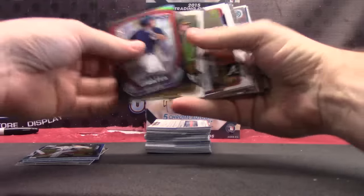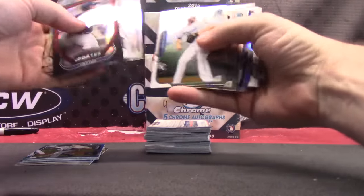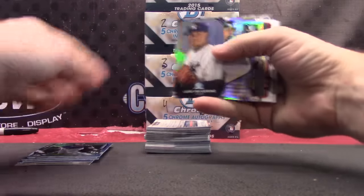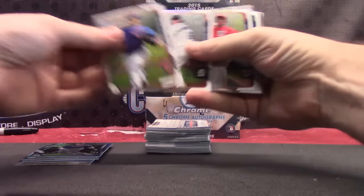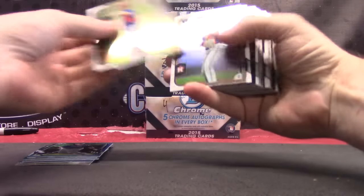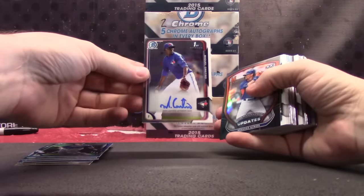Jane says she's done with Sergio. Here's a blue — Daniel Robertson. Luis Severino, Sonny Gray die cut, and base. Noah Syndergaard, Carlos Correa rookies, Miguel Castro.